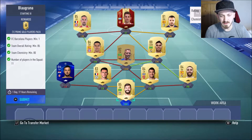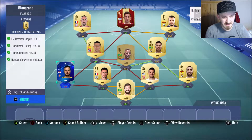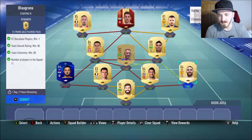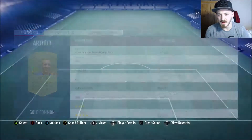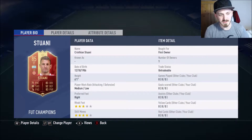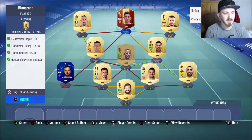We've got Alisson, Champions League Zubisic which we're never going to use, Laporte, Socrates, Carvajal, Arthur, Casemiro, Tiago, Frank Ribéry, Pedro Leon, and the red Christian Stuani which we're never going to use.